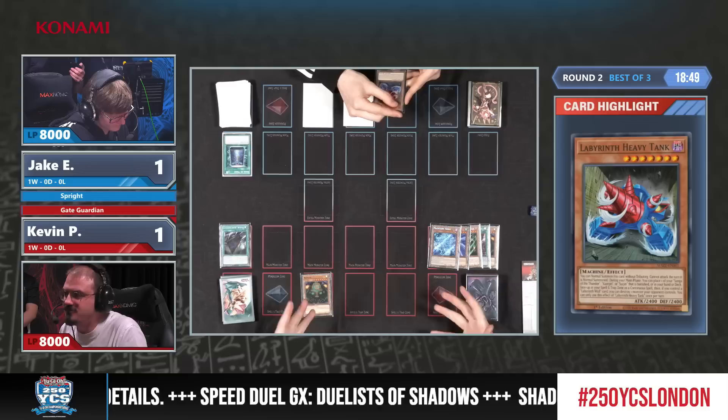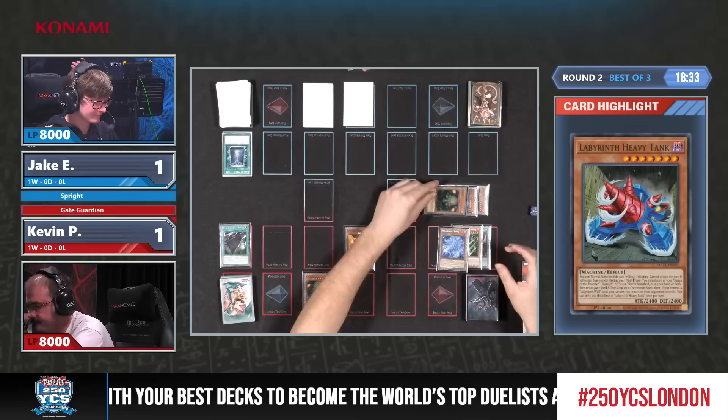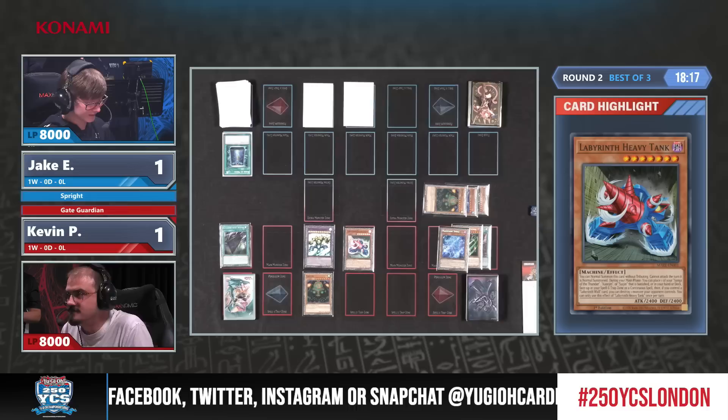Labyrinth Heavy Tank — it is the Labyrinth Heavy Tank, a super rare from Maze of Memories, being tribute summoned right there. Kevin is explaining what it's about to do. This is mad — there's a big tribute summon in round two at YCS London! All three Gate Guardians are now in the graveyard, and therefore we get Gate Guardians Combined onto the field. The Heavy Tank looks like one of my favorite classic cards from the era of the Paradox Brothers.